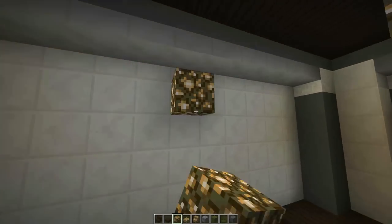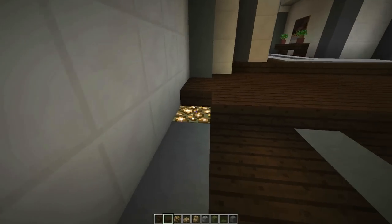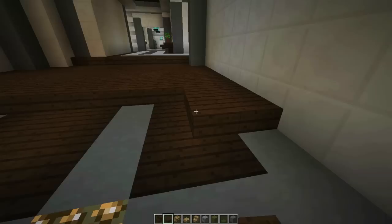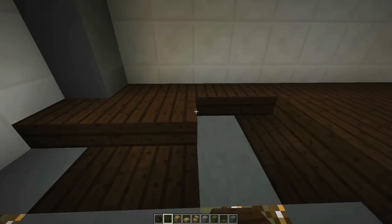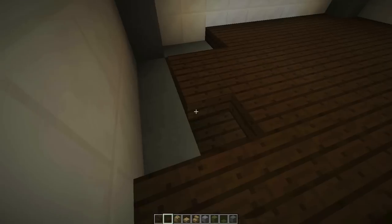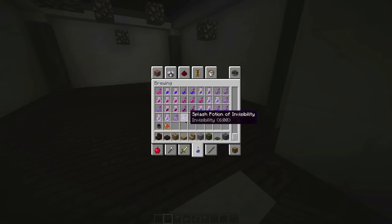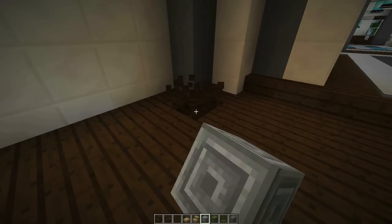So what we're going to do is build a pool table. There are a lot of pool table designs out there, but we're going to do something different today. A lot of them just have signs on the side with some type of green material or trap doors. We're going to try to design some actual pocket holes on the sides of the pool table. I tried some dispensers upside down - they have that little black hole that sticks up. I tried the cauldron too. But what I found works best is the chisel block.